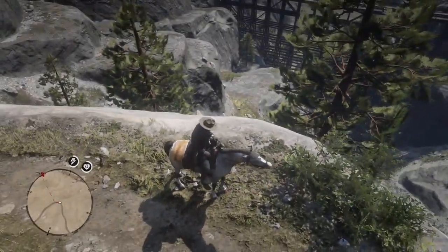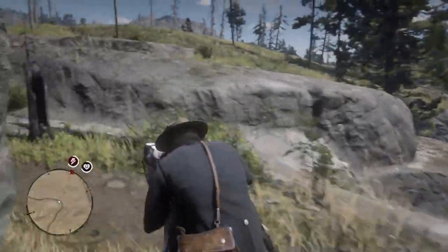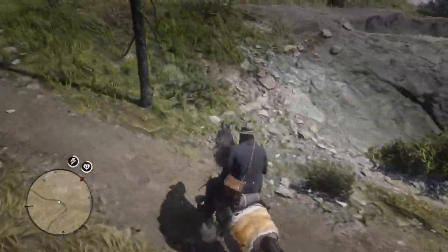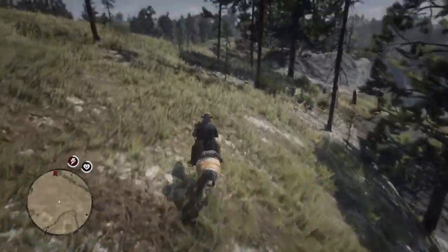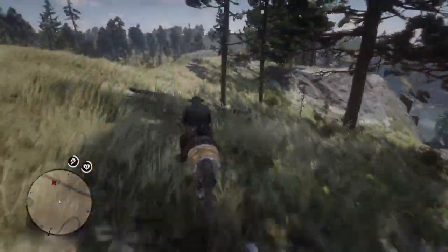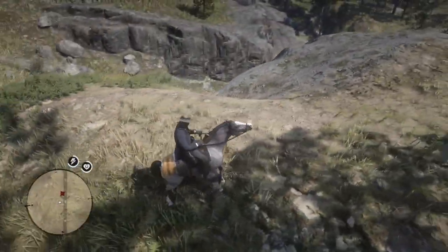Welcome back to another Red Dead Redemption video. Today we're going to be looking at a train wreck that has some gold bars inside of it. In total, with all the collective things inside, we can get up to eleven hundred dollars in this game, which you can use to buy a couple guns.